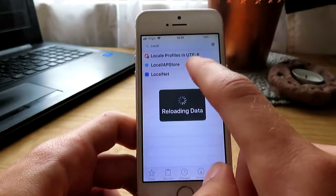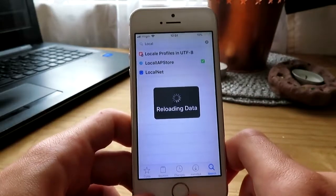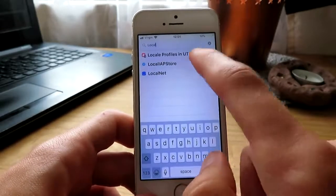Go into Search and just type 'LocalIAPStore,' click Install, and it should definitely work. I hope you enjoyed the video — make sure to leave a like, subscribe, and I will see you tomorrow with a brand new video.